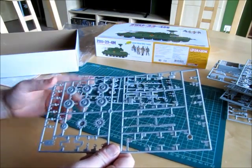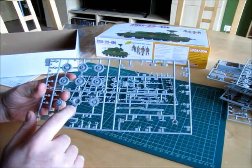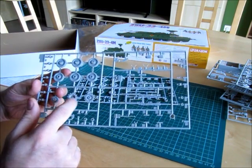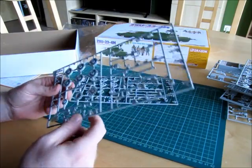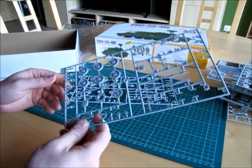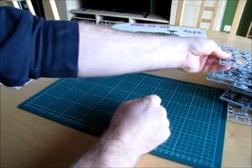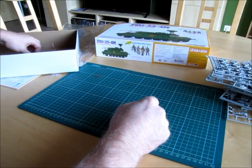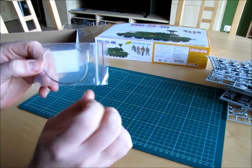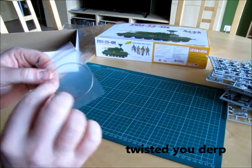These are the rollers, machine guns, and drive sprockets — very soft again, not very high detail here. But that will be fine because the tracks run around the horns and we likely won't see them later. This sprue is the same as the previous one.